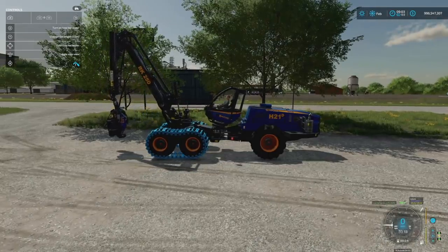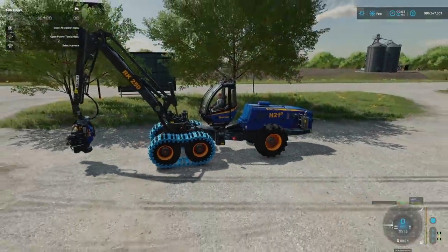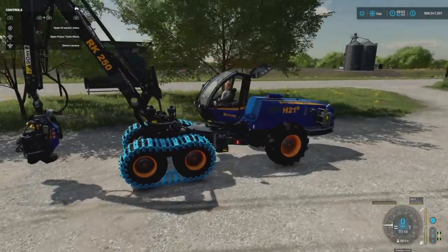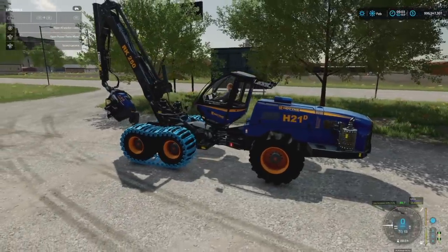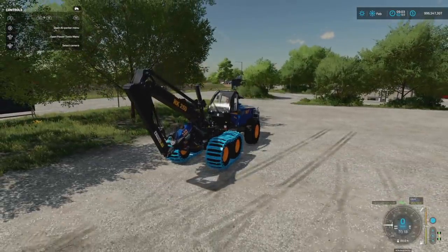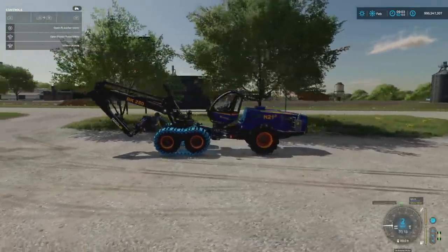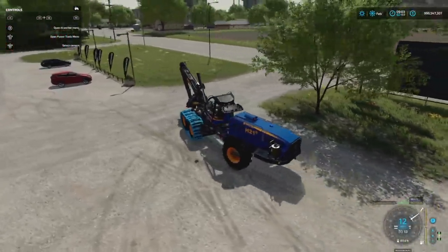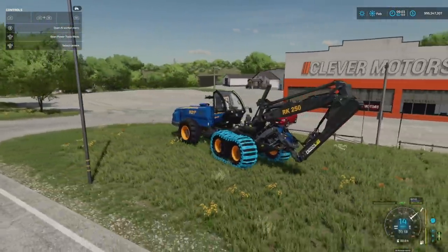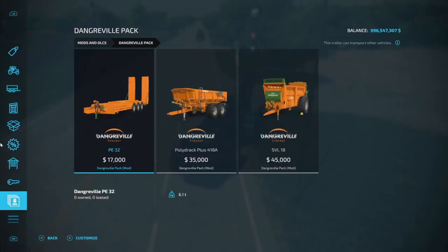When you unfold it, she leans back and goes into a transport position — kind of like putting it on the back of a trailer. You actually need to fold and unfold it. You can also drive it in a folded state, which is pretty cool. Next new one for all platforms is going to be the Dank Gravel Pack.